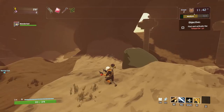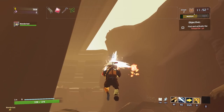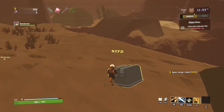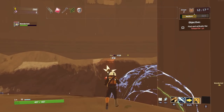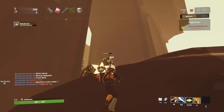New item: Fresh Meat — regenerate HP after killing an enemy. Pretty cool. I've always felt like Risk of Rain 2 had kind of a dearth of healing items. That's part of the reason why I'm playing Rex, because he's got a very distinct healing ability. Rex has a lot more healing than most other characters — not the most mobile, but can heal self.